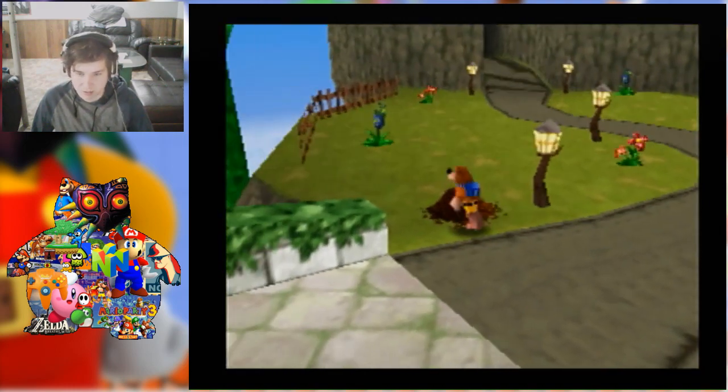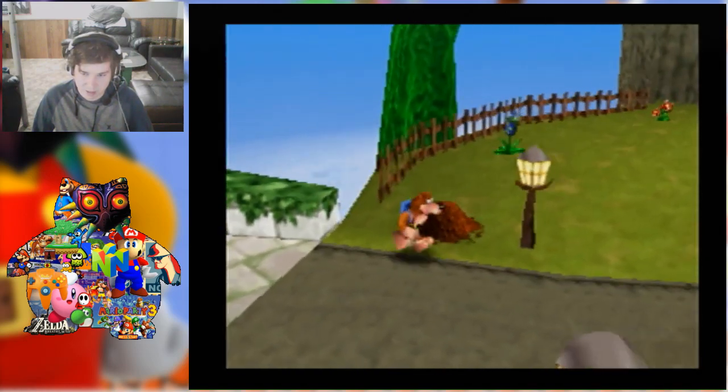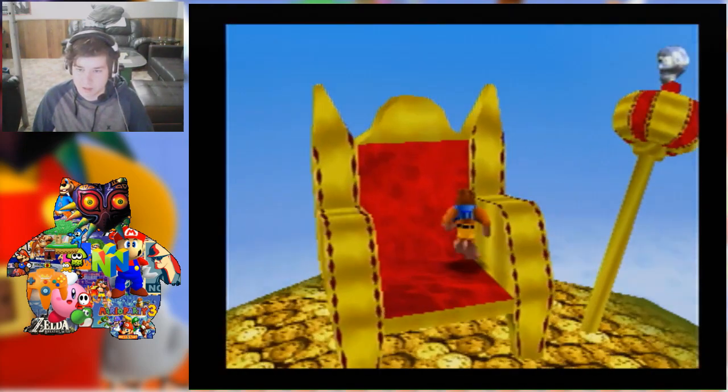Alright, let's do this. The game says you're on your own until you get inside. So yeah, it looks like there's a Mambo token there, we'll grab that.